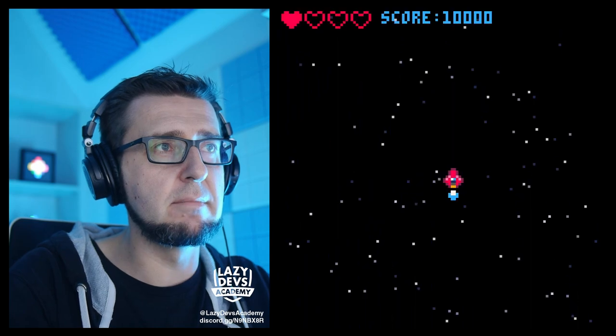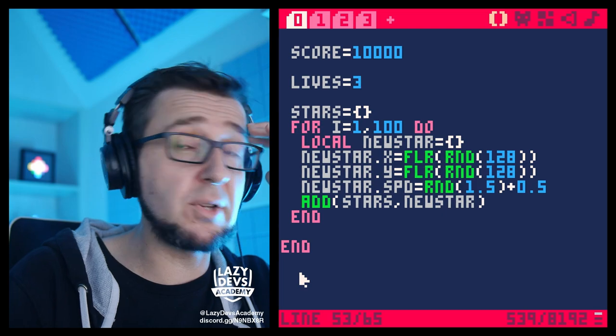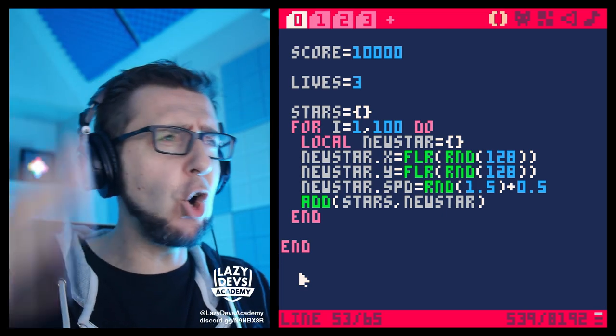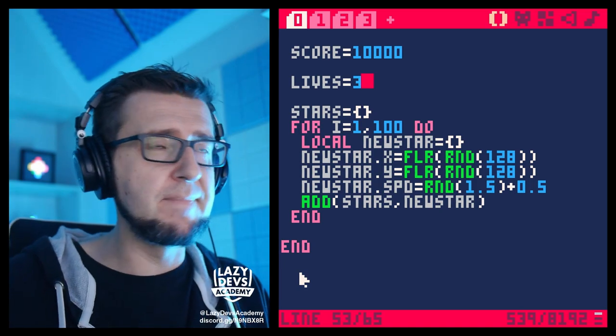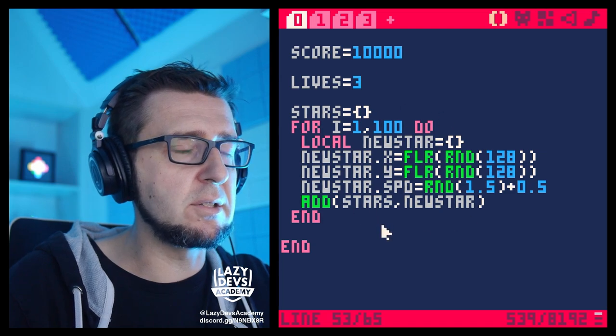Let's run this. Perfect. So just to note, because this will come up over and over again, all the time: we're going to have an array that contains objects, then we're going to draw the objects on the screen, and in the update function we're going to manipulate the contents of the objects. We're just going to repeat this entire process, but now for the bullets.